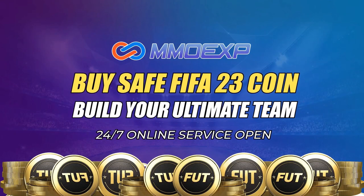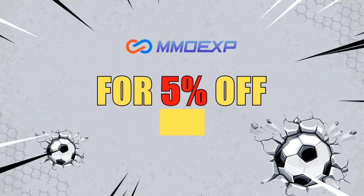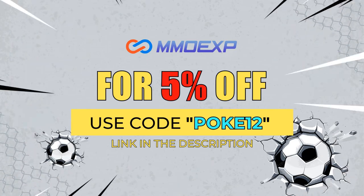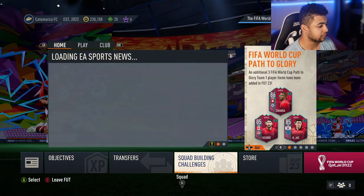Hey guys, it's your boy Pokey12 back with another YouTube video. In today's video we're gonna be checking out the Wednesday November 16th 7pm content. If you guys want cheap and reliable fast Ultimate Team coins, make sure you check out MMO XP — their link will be in the description. Use code Pokey12 for five percent off. Welcome back to the video, let's have a quick look at what EA have dropped today.